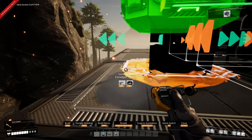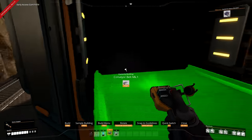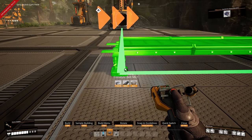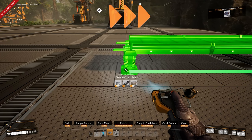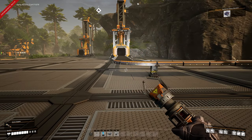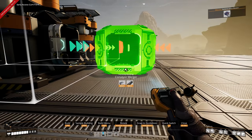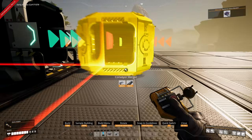Place a splitter in front of the first smelter and another one to the right. Connect them up. Using what I call the 'rule of two' - pull back two spaces from the output and you can make a perfect 90-degree angle. You can see the x-axis is straight; place it at two spaces and you'll have a perfect 90-degree turn.